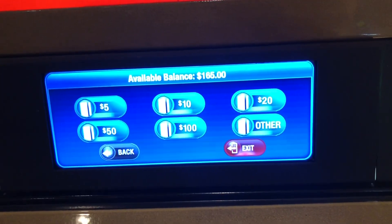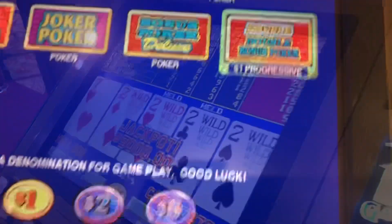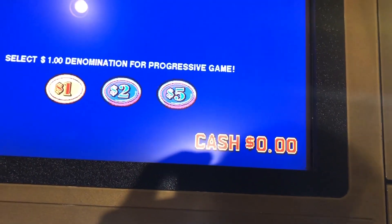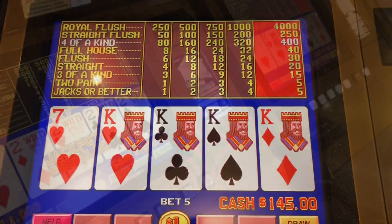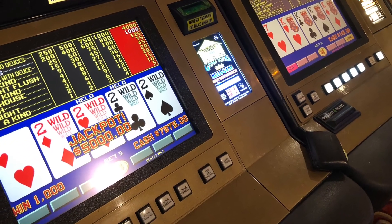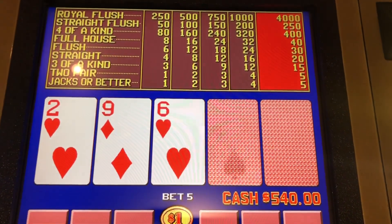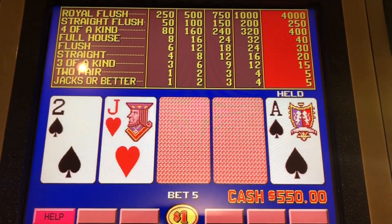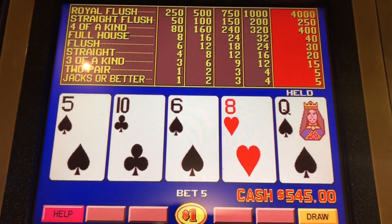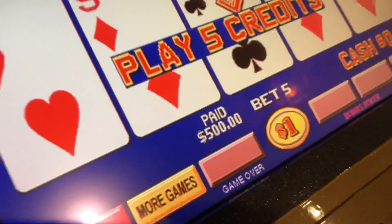So about three hours of play gave me $165 bucks. We're going to play that off while I'm waiting. Oh, another $165. Look at this — four twos and four kings. I didn't film that part. Very well done. Cashed out $500 bucks there.